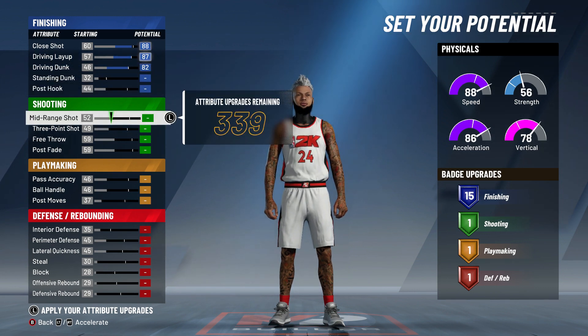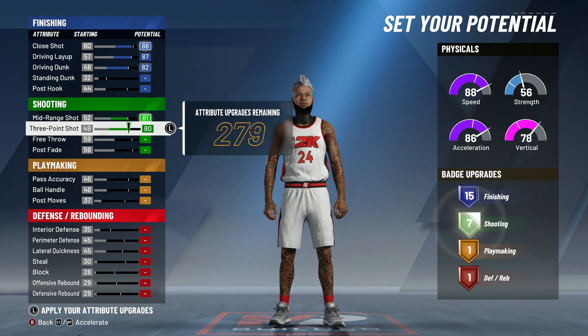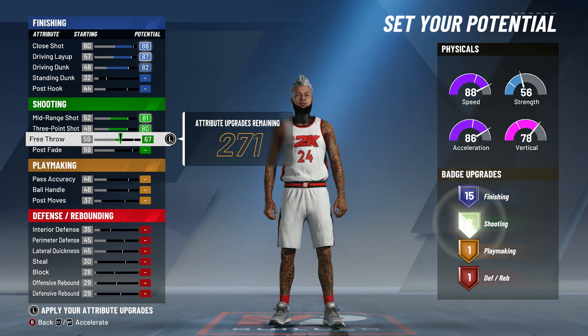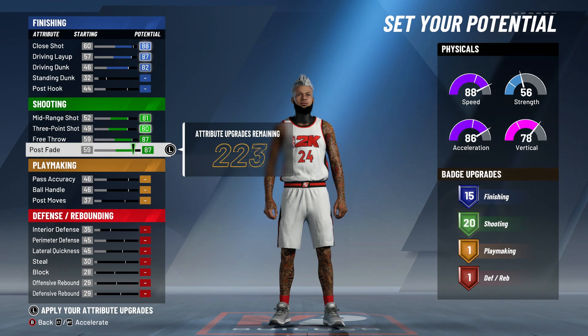For your mid-range, max that out at 81. For your three-pointer, max that out at 80. For your free throw, 87. Post fade, 87 too. And look — you got 20 shooting badges. So 15 finishing, 20 shooting. I love that right there.